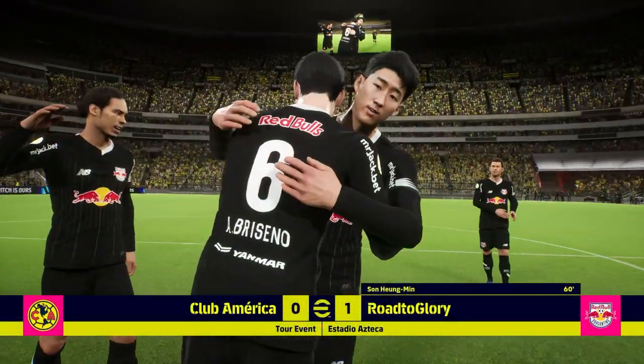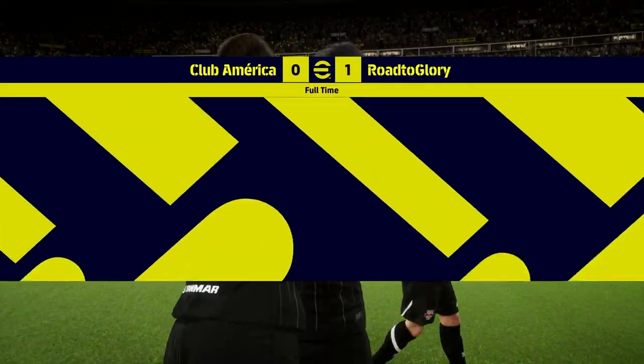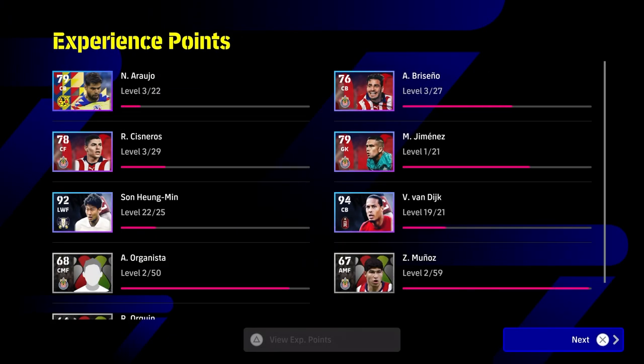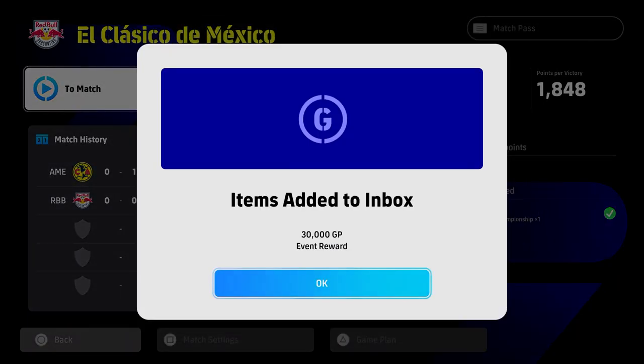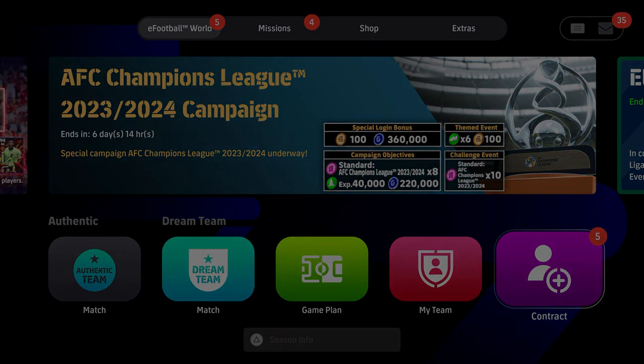Whether the game is retaining players long-term is another discussion, but this is simply what you can do to sim the games. If you get a free kick or a penalty you can jump in, play for a couple of minutes and score. We completed two matches here — a draw in the first giving 1,300 points, then a win giving 1,800 — and this also counts towards your Match Pass.